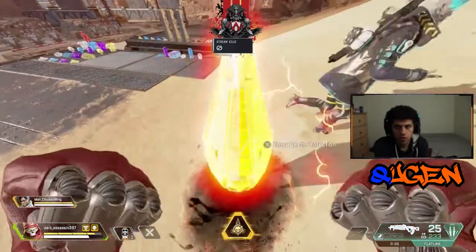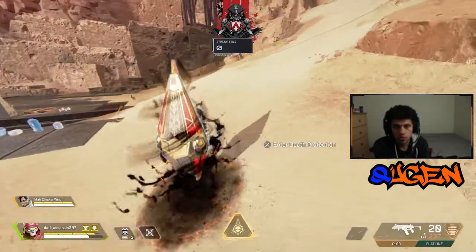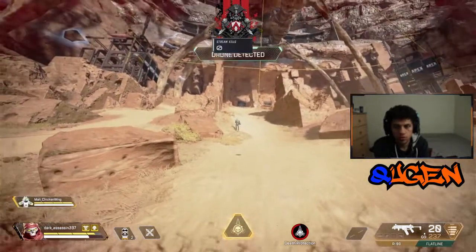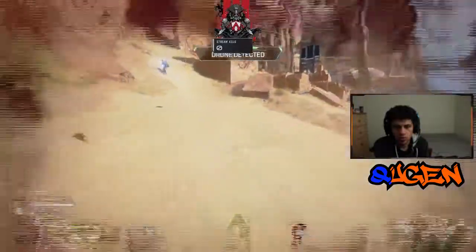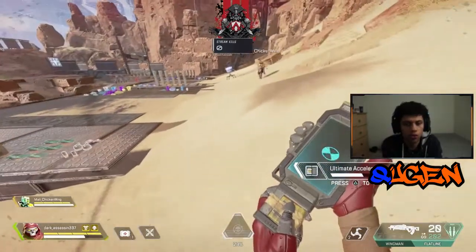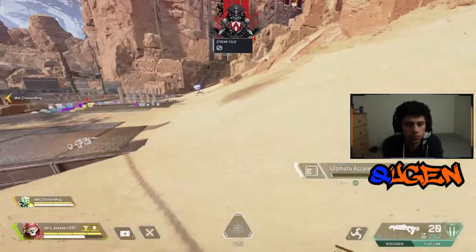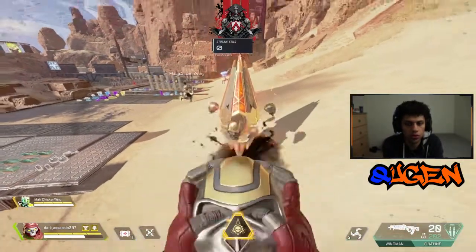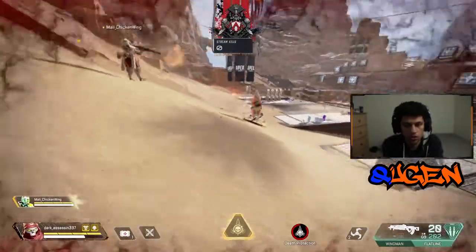Now for his strengths: Crypto's ultimate can be countered with Revenant's ultimate — by going into death protection you will not take damage from Crypto's EMP. You can also use the totem to teleport: for example, set up the totem inside the ring and then run into the ring to loot death boxes for your allies. You can teleport back by dying to the storm or using throwables.